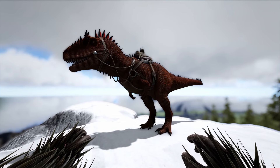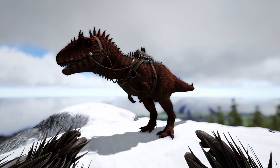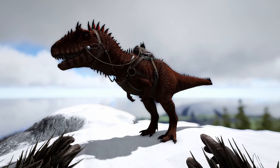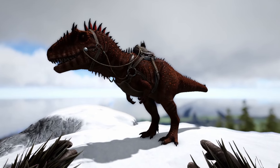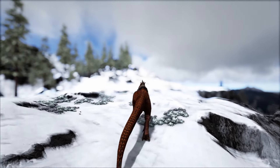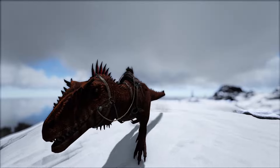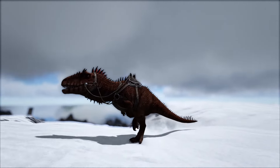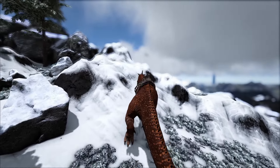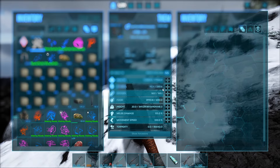Now we have the Carcharodontosaurus, and this creature is hugely powerful, which is obviously why it's on this list. The Giga kind of would have been on this list until this creature came out, as it does everything the Giga does but better. It deals more damage than the Giga — once that blood rage is full it will do more damage. It has more health because it doesn't have the rage meter, its stamina is better, and it can move at a reasonable pace — pretty quick especially for a creature of this size.